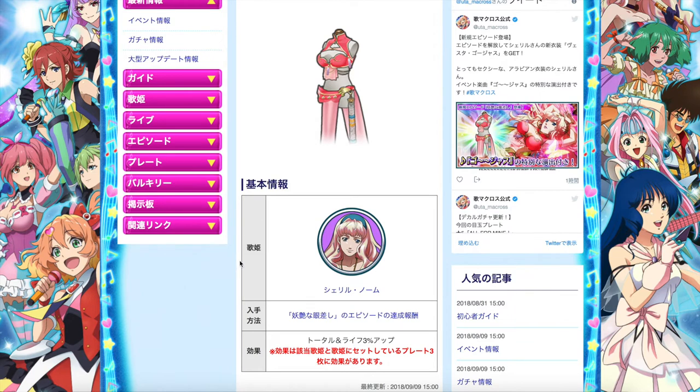What does Sheryl Gnome's costume do? Well, it provides a 3% boost to total score and life. It's just total and life — so that's pretty fantastic. This costume is universal for all the episode plates you equip on your Diva team for that particular live. It is not weighted to a star element or just one unit alone — it's increasing 3% total for everyone, and of course there is a life boost as well. That's fantastic, and it pairs perfectly with what Sheryl Gnome's episode plate does.